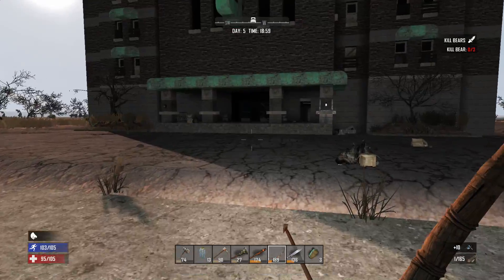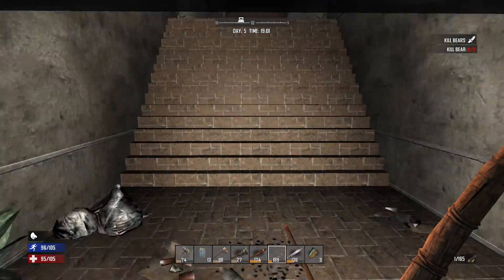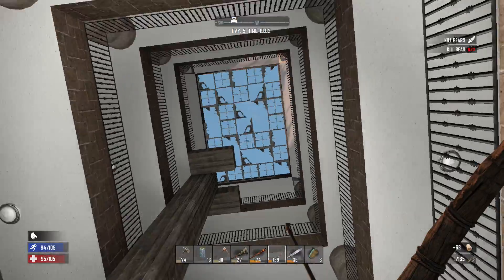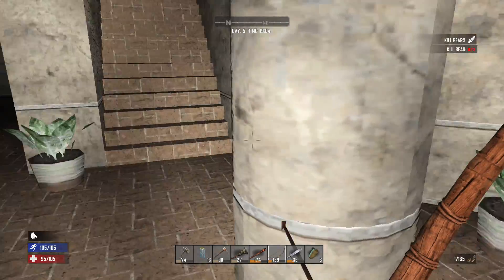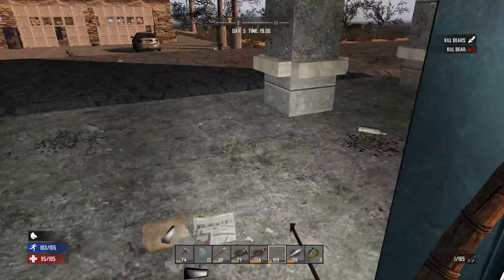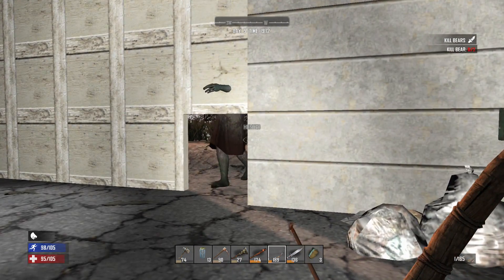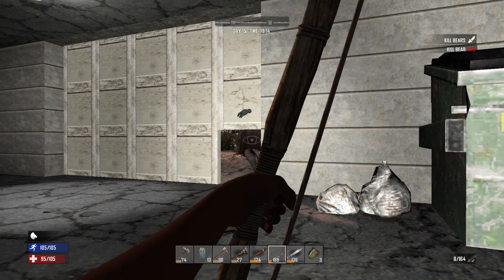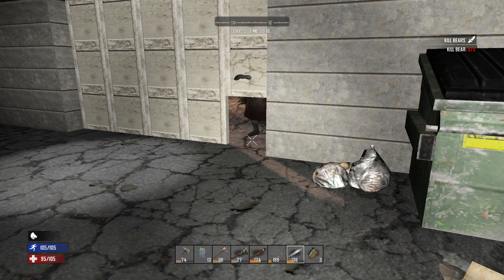I didn't get quite everything but my inventory is pretty full. The other thing I was thinking about doing is going to the back and sides of the building and putting ladders going all the way up to the roof. I hear zombies — are they inside? They're actually most likely underneath. Let's go check that out. There's a zombie right here trying to get in the back door — she's opening up the garage.